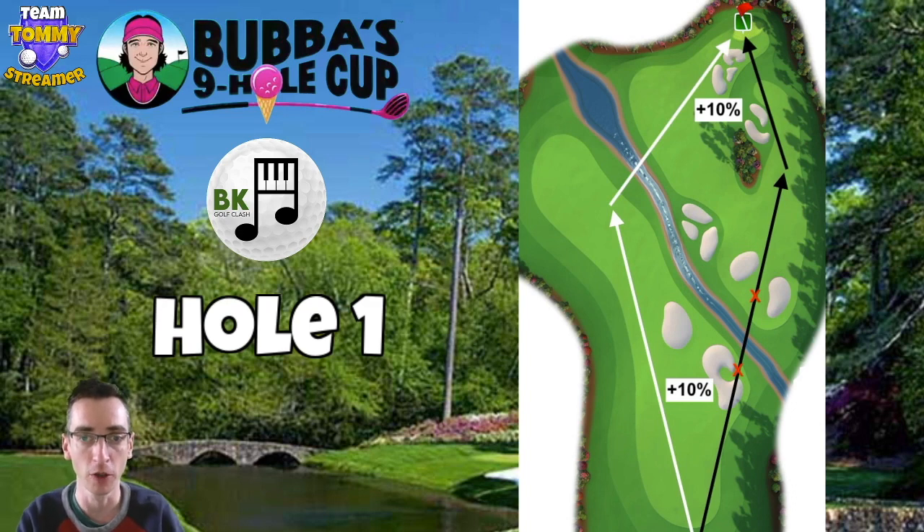Apply 10% extra on the drive, go with some top spin and some side spin as well. Get as far down as you can towards that rough without risking going into it, because you will have difficulty reaching the green in two from the rough. 10% also on the second shot — that's going to be a wood club bouncing to the left hand side of those three bunkers immediately before the green, with some right spin to take it in towards the pin.